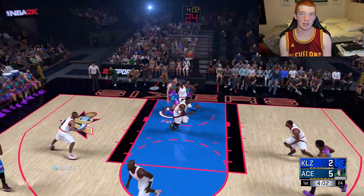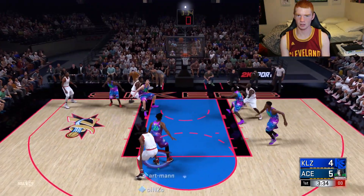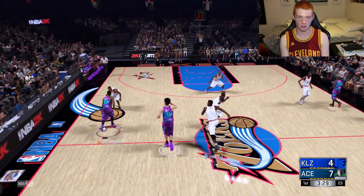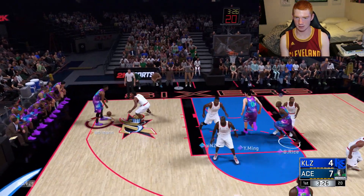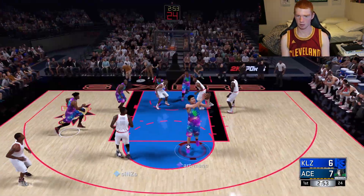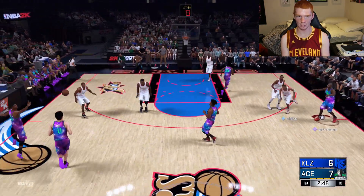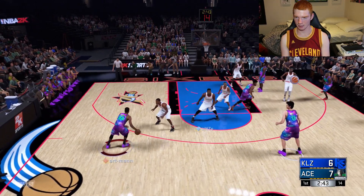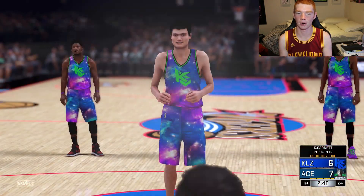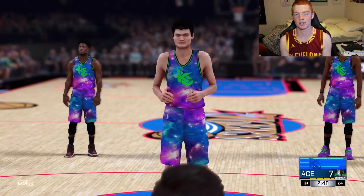Yao once again with the easy two — he's just got the best dunk animations. That was such good defense and it just didn't stick, which is annoying. Hopefully we can get another easy score with Yao Ming, which we do — he scored all our points. He gets a rebound, we're feeding it to Glenn Rice. Cut Yao, cut Yao — and now that's a foul, two free throws. I've never taken a free throw with him, but he should be pretty good — 91 free throws, not gonna miss them.